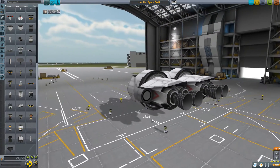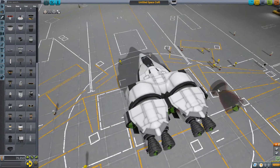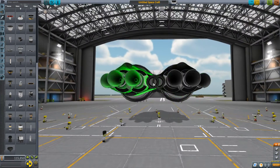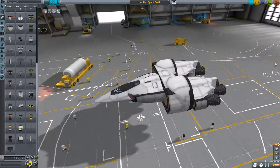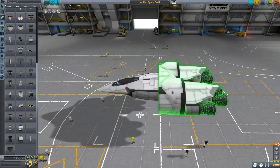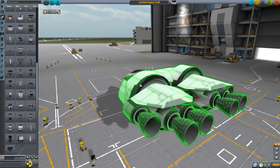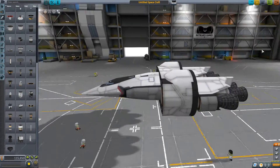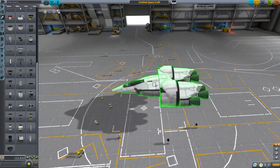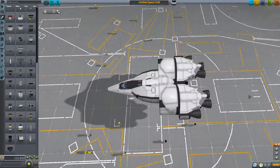There we go. What do we got there? Just a little bit. Since this is overlapping, I'm not going to put engines there. Let's just forget that's happening. I'm right-clicking, I'm not seeing an overlay for fuel. Does this have no fuel in it? I don't think this craft has any fuel in it. That's gonna be a problem.